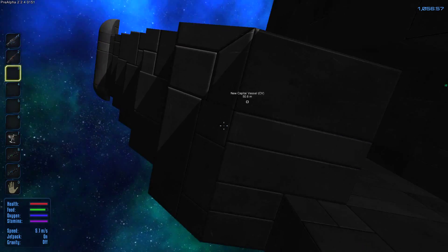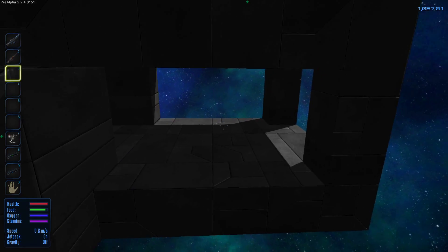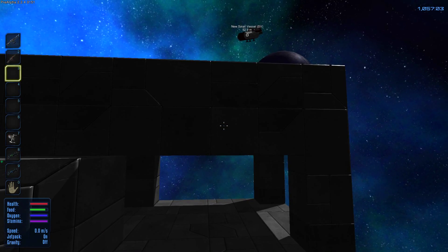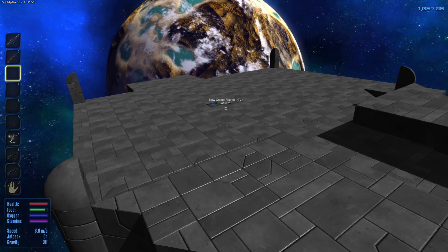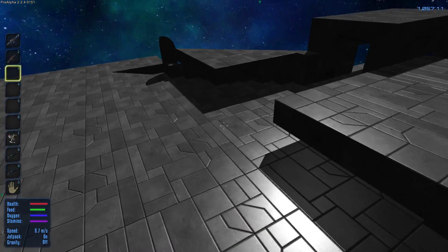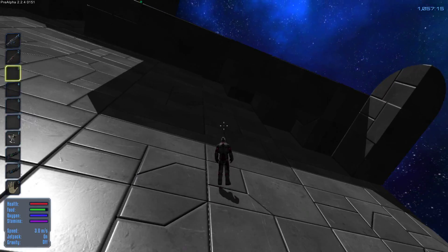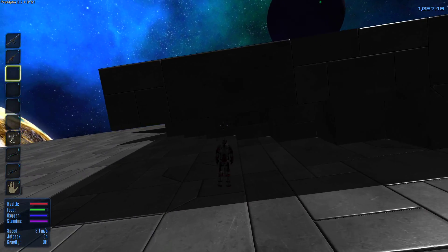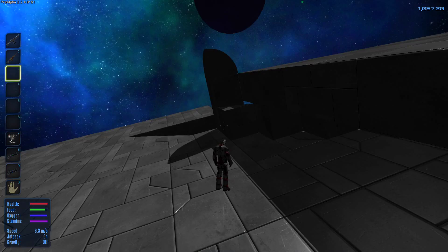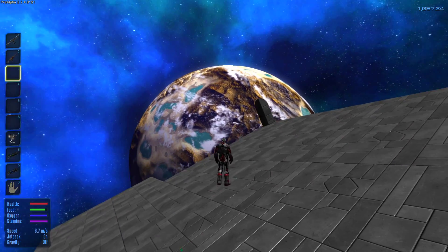So basically it's a bridge. It's not moving, good. I'm planning to place some windows here. The ship is already visible from the planet surface, which is kind of cool — you can see it's actually huge compared to my character. The roof will be over here, the middle part is there.